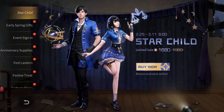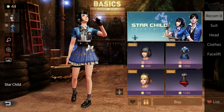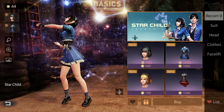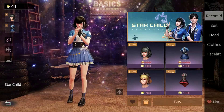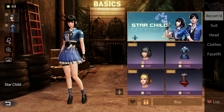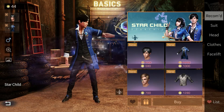Welcome back for another adventure. Today I'll be going over the spring early spring update. First we have this outfit, the Star Child. It has kind of the same feeling as the witch outfit, just not as exquisite. It is in the mall for you to buy outright — it is not a gacha box, so if you want to spend the money to get it, you can just get it.